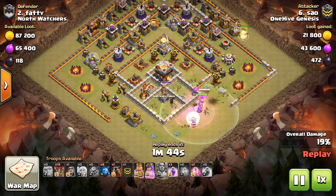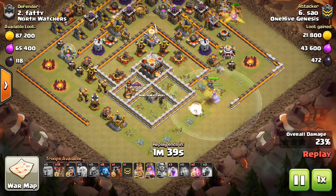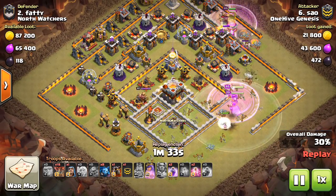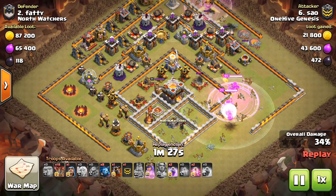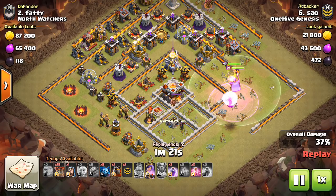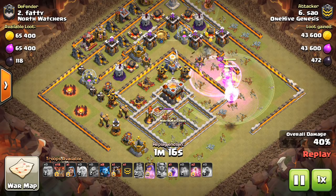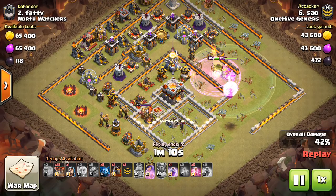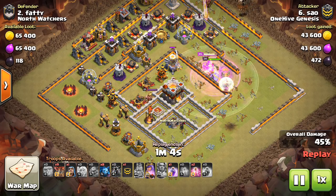Everyone knows the big change that's coming - the Inferno Tower change. Let's get started right away with number one, which is probably one of the more obvious ones. As a direct result of the Inferno Tower no longer blocking heal, make sure you have max hogs and miners at Town Hall 10 and 11, because those are going to be your main troops for 3 stars. You don't have to bring a freeze - you can just heal over the Infernos. Get those hogs and miners upgraded and be comfortable with them.